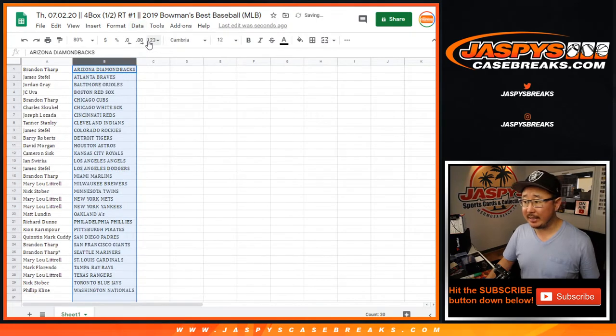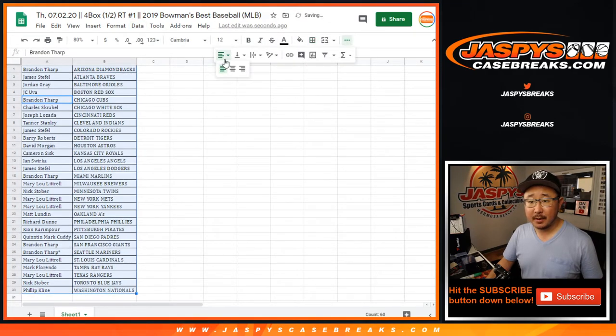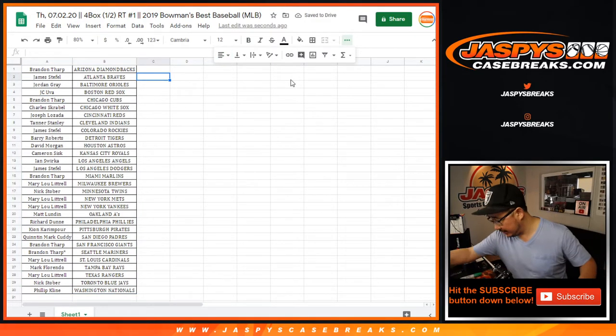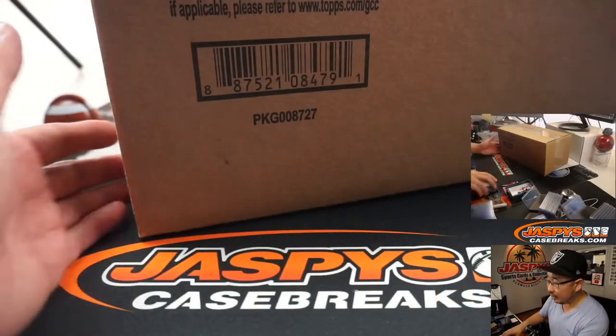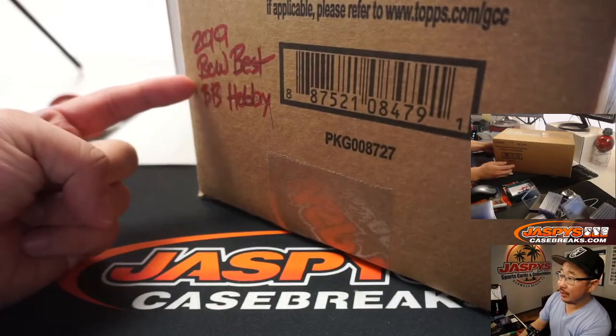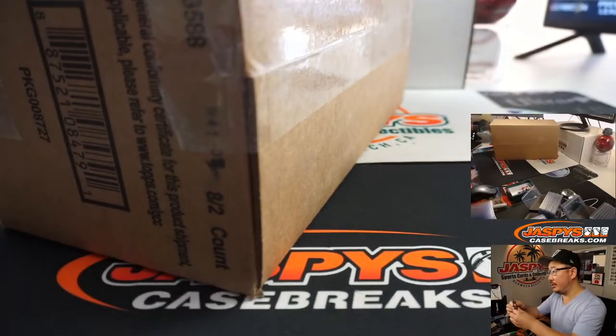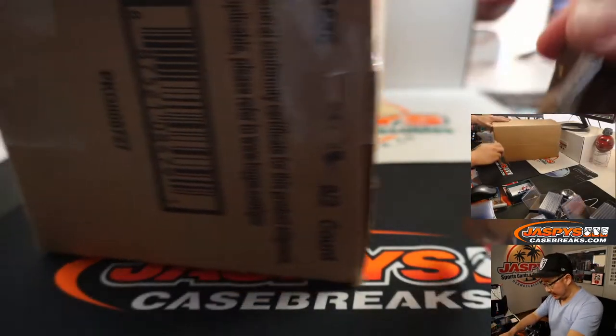All right, so let's alphabetize by team, get all that on the screen there. Let me know if you want to make any trades. And while you're considering trades, let's see which half we're going to do. 2019 Bowman's Best - let's pop this case open and we'll roll the dice.